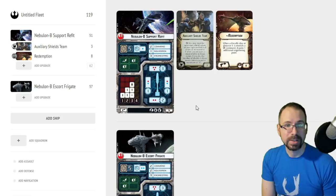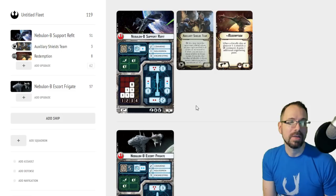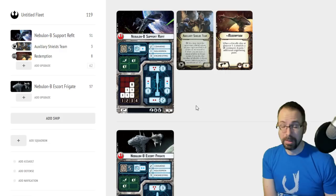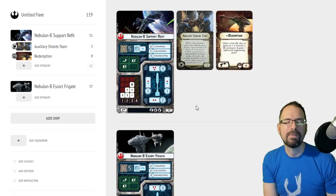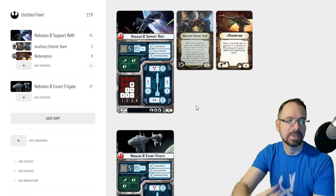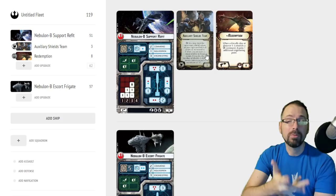Why I like it with Redemption: if I've got four engineering points, I can bump my left and right up to two on the very first turn. Your engineering value on the Nebulon is only three, but with Redemption it effectively gives you an engineering value of four. So when you do an Engineering Command on turn one, you go three in the front, two on the sides, and two in the rear. That's a lot better shields, especially since you don't have redirect. Having two shields on the side instead of one just feels so much better.